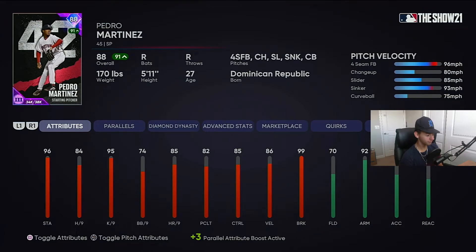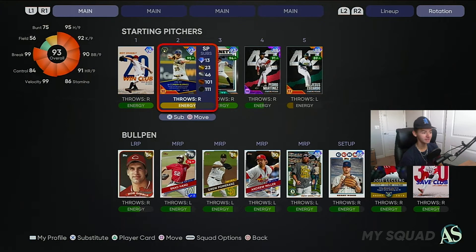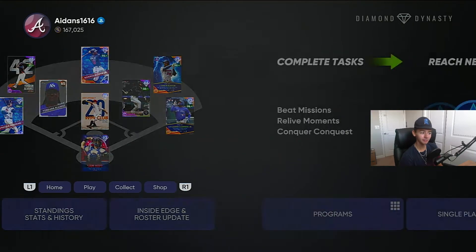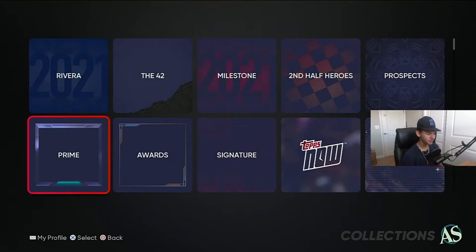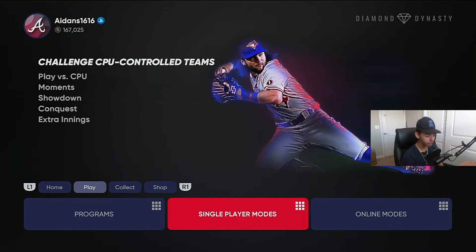It has better per nines except hits per nine — I kind of prefer him more. The pitch mixes might be better on the other one, so I don't know. But I don't feel like spending extra stubs on him, and I already have a Pitcher Martinez. Until there's a 99, I'm not gonna buy that one.